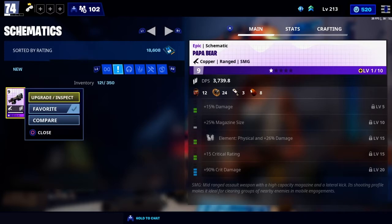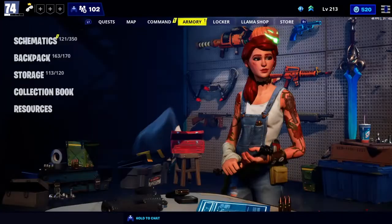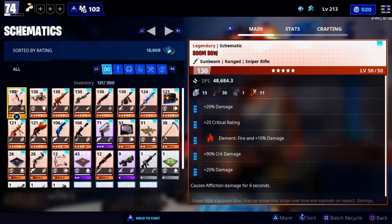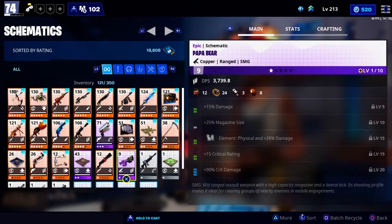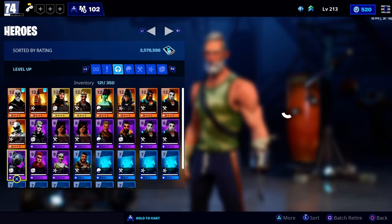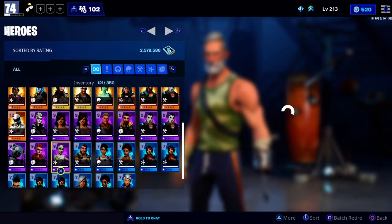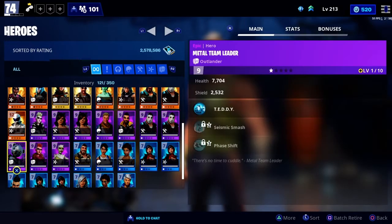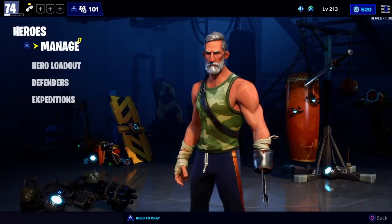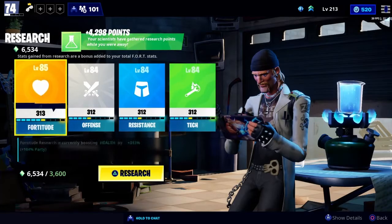It's a shame we can't use the back bling in Battle Royale because that would actually be nice. And then the Popper Bear schematic - I think you need to increase its rarity to get it to legendary. And then for heroes, it's an Outlander - it's MYX, but I thought it would be an Ender.